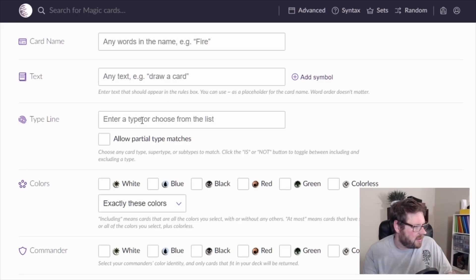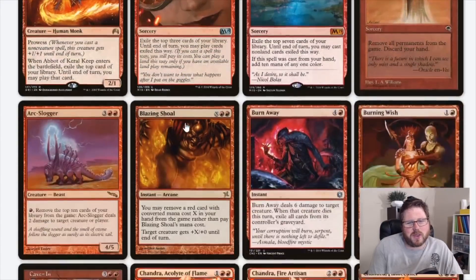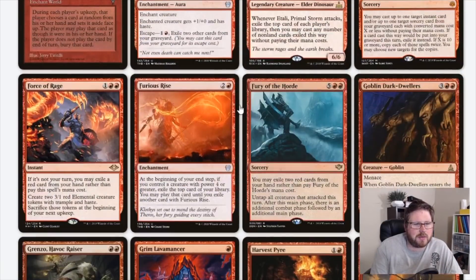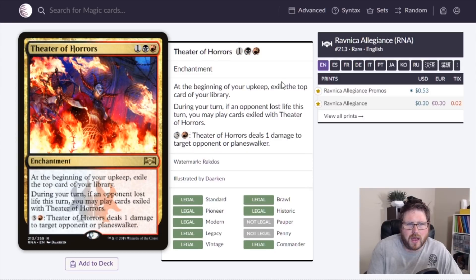Theater of Horrors is essentially recurring card draw with a hoop — but in a damage-dealing deck, are you really not going to deal a single damage to one opponent? If you desperately need those cards, you can pay three and a red. Compared to Outpost Siege at 57 cents: Outpost Siege exiles one card per upkeep and lets you cast it that turn. Theater lets you play lands too, which Outpost Siege doesn't.